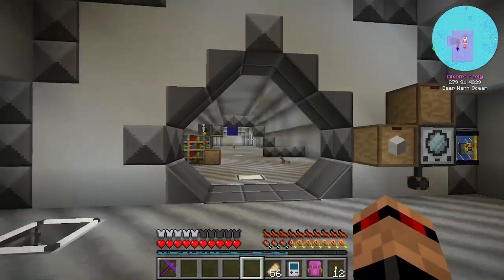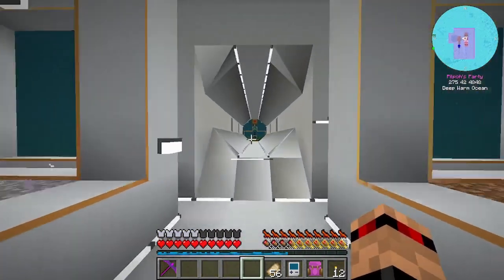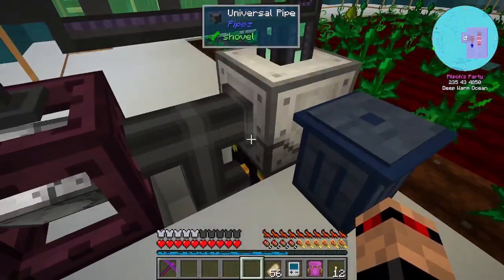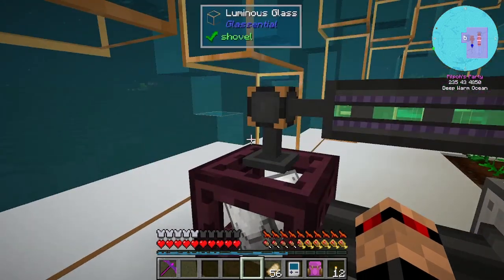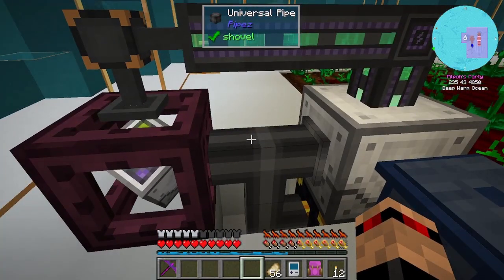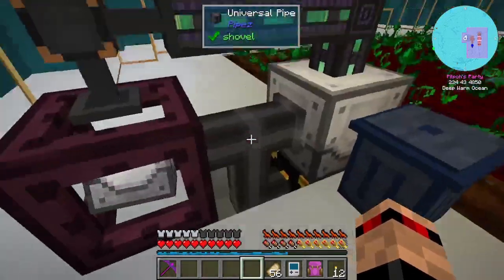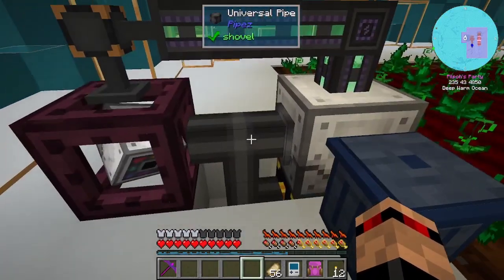I was reading some comments from last episode and the one before. The question was why didn't I just put this on this pipe here. First off, these pipes at least at the beginning of this pack - I don't know if it's changed - have never really worked well with flux points. I'm not sure why, just seems to be a thing with pipes and flux points.